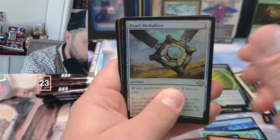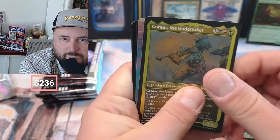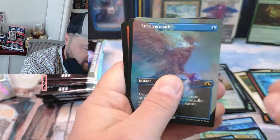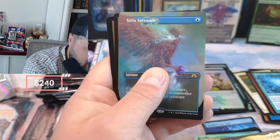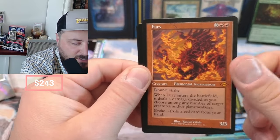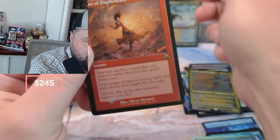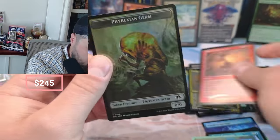We got the Pearl Medallion! The Undertaker, Quorum, Serenade. A little Fury! I'm not selling the Fury — I'm waiting for the unban. And Flare of Duplication in the retro frame. That's pretty awesome.